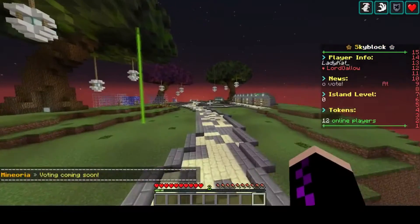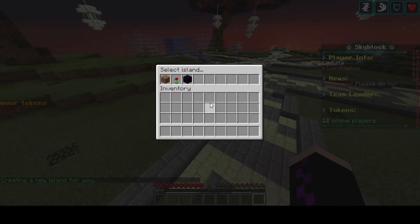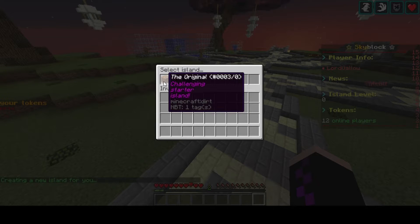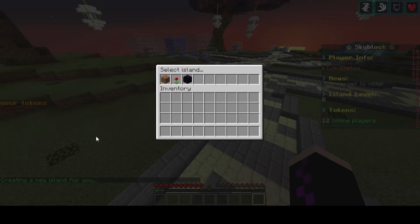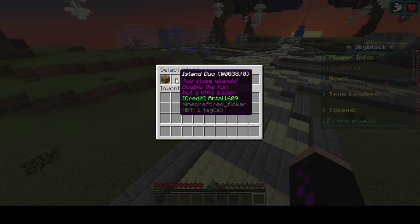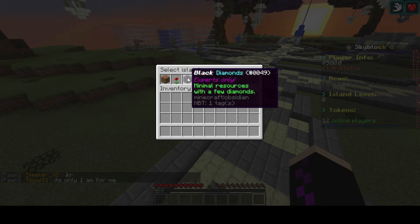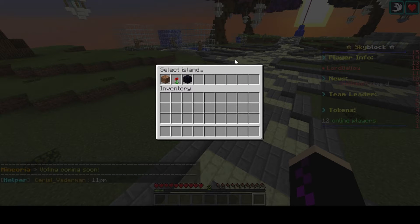So let's get into it. You type /is and it creates you an island. You get to choose between three islands: the original island, which is basically just dirt with a little bit of sand and a chest with starter items; the island duo, which is two islands — one with sandstone, sand, and other bits, and one with stone, grass, coal, and iron; or you can start on the black diamonds island, which has a tree, dirt, sand, lava, and ice.